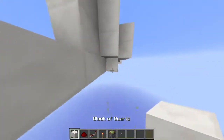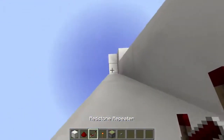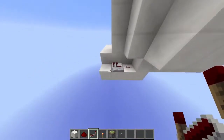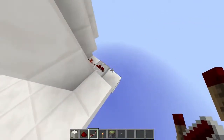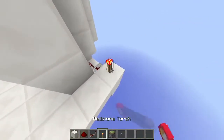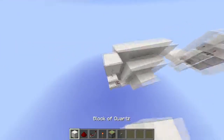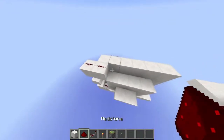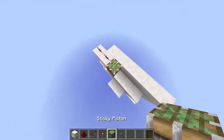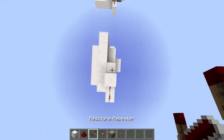Go underneath that button and put a block there with some redstone dust going into a repeater. Then this repeater goes into a block with a redstone torch on top, with a block with a redstone torch on top, with a block on top, with redstone dust on top, then some more redstone dust, then a sticky piston and a block, then a redstone repeater.